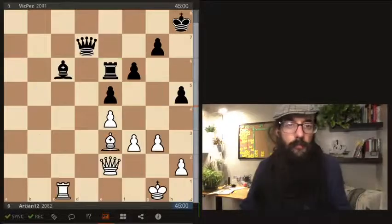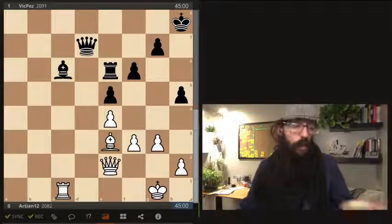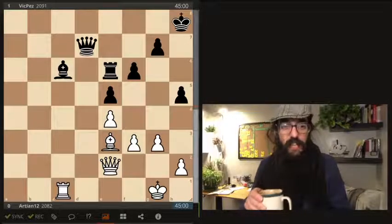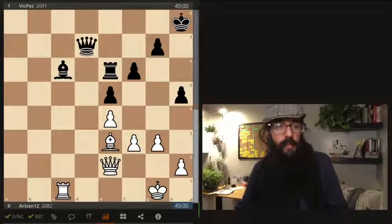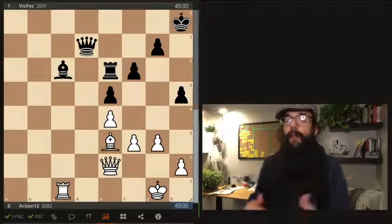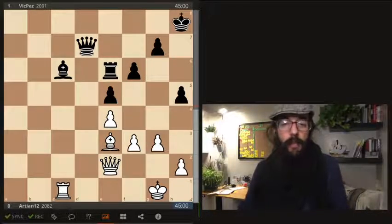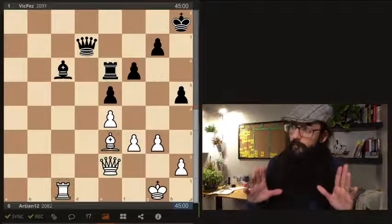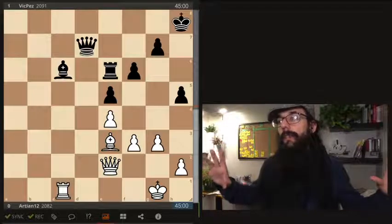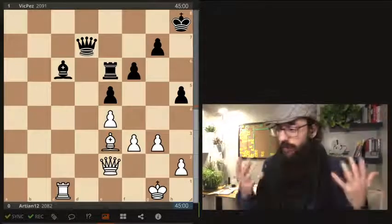Let's see the final position. This is Artyan12 versus Vic Perez. This is the most interesting one - a particularly interesting endgame that I've talked about many times with some of my students. We have opposite-colored bishops and heavy pieces - queen and rook in this case. If there's one thing to remember about this kind of position: activity, activity, and initiative. You have to be active, you have to be attacking. If you're defending, you're going to be in trouble.